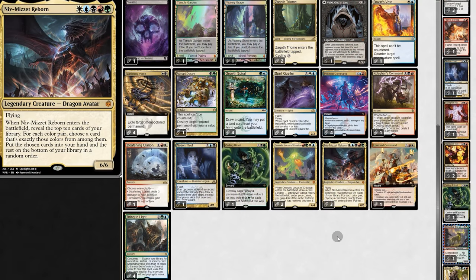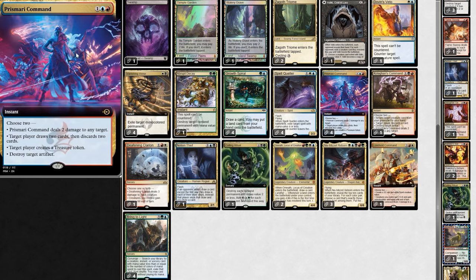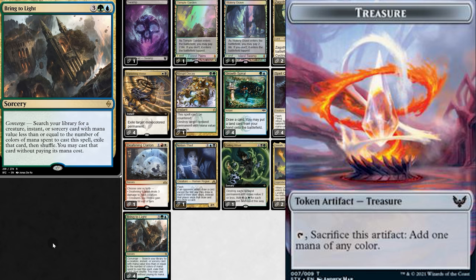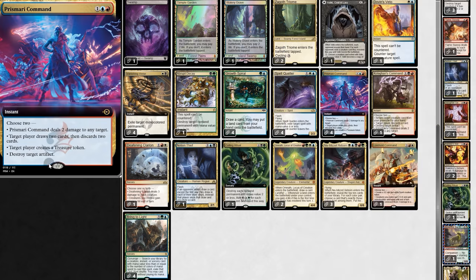But then there's Daddy's new masterpiece, and it's just such a beauty. First, we now have Vanishing Burst — it exiles a monocolor permanent. It's great early-game removal for burn decks and fantastic removal against graveyard decks; it does a really good job of keeping Niv alive. But we also have the new card Prismari Command. We choose two of its abilities: two damage to any target, target player draws two and discards two, create a treasure token, or destroy a target artifact.